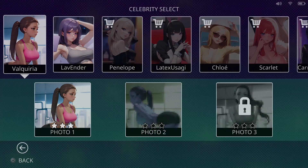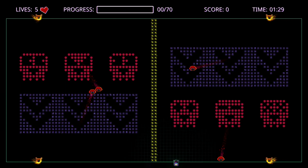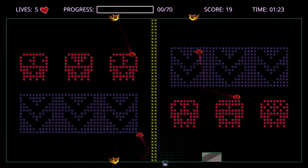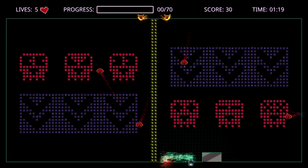The best and easiest way to do this is the first girl, the second level. You can destroy the orange enemies by making sure they touch the line you create. This requires a bit of timing, and no worries if you fail because you have five lives per level. This is probably the trickiest trophy in the game but it isn't really that bad.